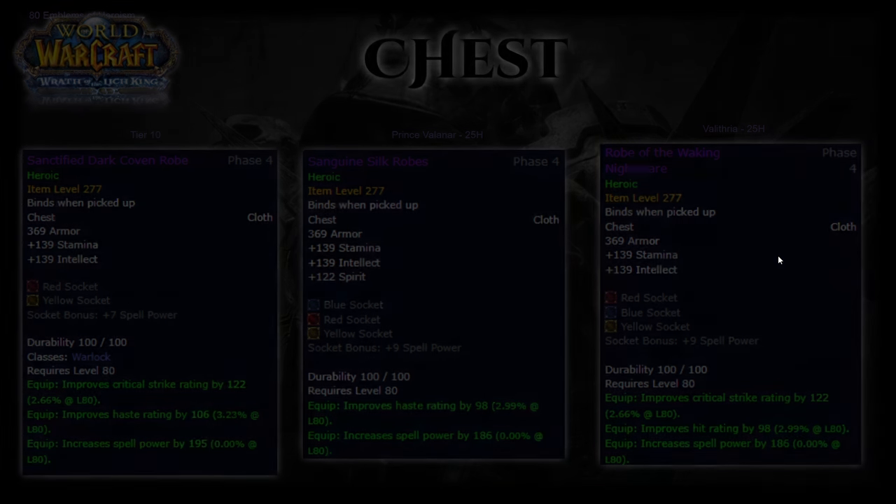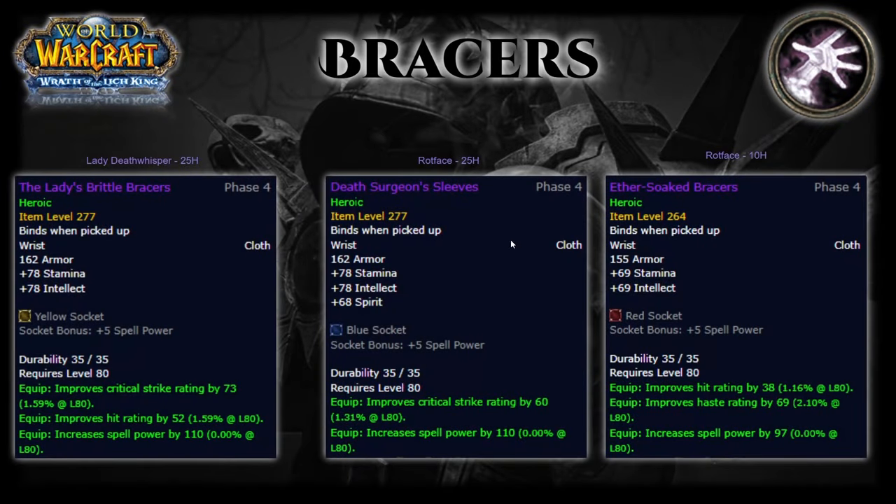For bracers it will depend on your faction. Horde BIS is Lady's Brittle Bracers off Lady Deathwhisper in Heroic 25-man, while Alliance BIS is Ether-Soaked Bracers out of 10-man Heroic Rotface, since you don't need as much hit thanks to Heroic Presence from the Draenei. Death Surgeon's Sleeves is also off Rotface but from the 25-man Heroic version and is a great alternative if you find yourself not needing hit while gearing up.